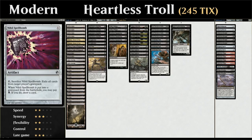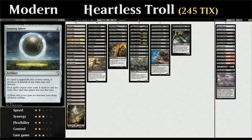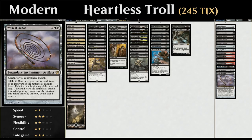For the sideboard: two copies of Nihil Spellbomb as graveyard hate, the full playset of Collective Brutality to handle Burn decks and combo decks via the discard mode, two copies of Damping Sphere against Storm and Tron, the full playset of Fulminator Mage against control and big mana strategies, one Ashiok as versatile graveyard hate or to stop search effects, and two copies of Whip of Erebos. Whip combos well with Grey Merchant — getting the enter-the-battlefield trigger again even if the creature goes away end of turn — and giving big creatures lifelink helps fight aggressive strategies. Now let's jump into some games.